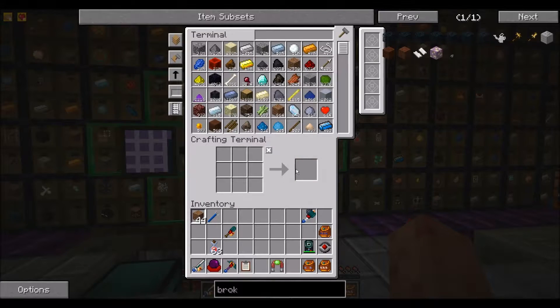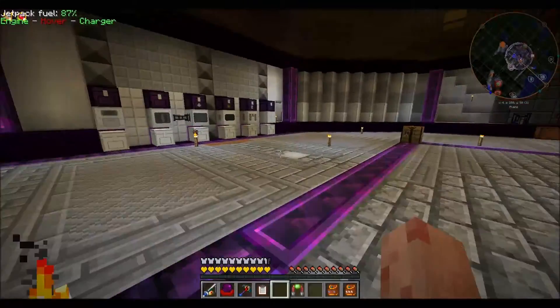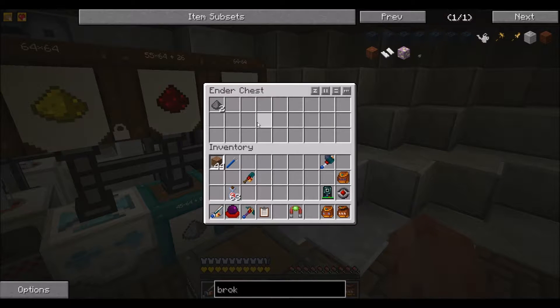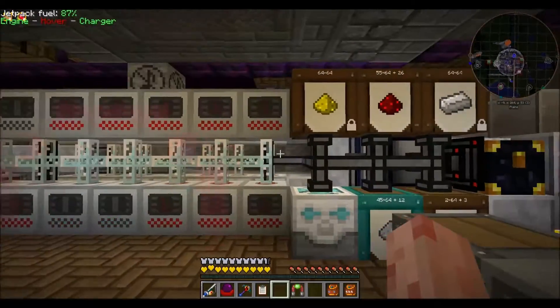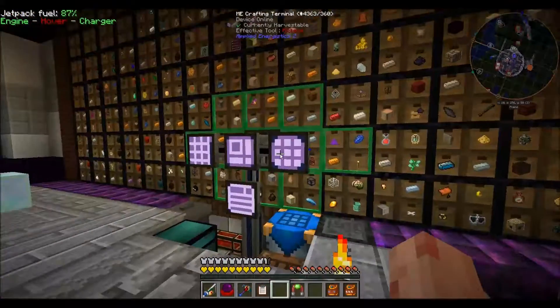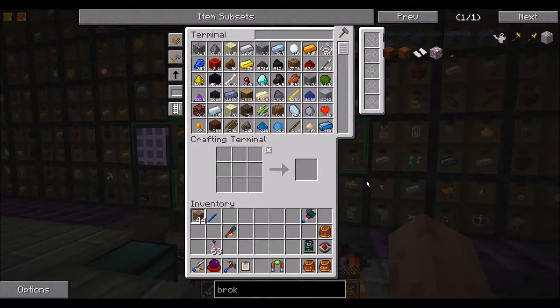We also need 6,804 fermented spider eyes. Spider eyes I'm not worried about — I get a lot of them, I've been trashing them. Apparently I need more though, so I just need to set up the system to collect them instead of throwing them out. There's also mushrooms, which is going to be annoying but I can farm them — I might set up a farm of some sort. And sugar — I'll do something for sugar. Those are all manual things I just have to sit and do for a while.